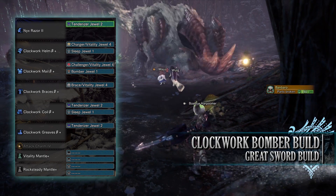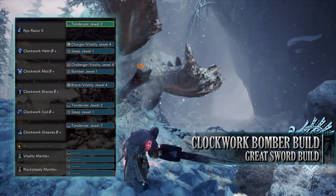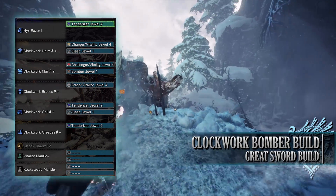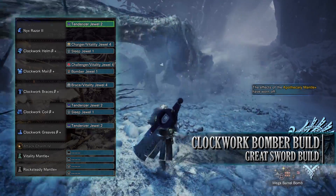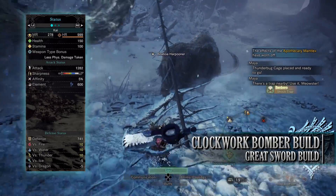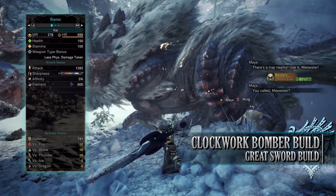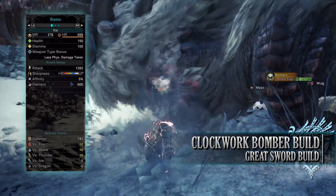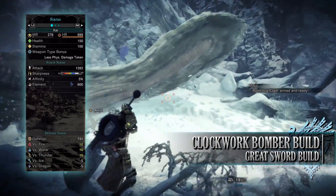I've then gone for Vitality Jewels to give us a maxed out Health Boost skill — one of these came with a Brace byproduct. I've then gone for a Charger Jewel to give us a little bit of Focus, Tenderizer Jewels for Weakness Exploit, a Challenger Jewel to increase our Agitator skill, and finally some Sleep Jewels to increase the sleep rating of this build. So if you've done what I've done here you should have a build with 150 health, 100 stamina, which will be 200 health when you're on a hunt. You'll have an Attack of 1282 with White Sharpness, and 5% Affinity which will be 55% Affinity when attacking tenderised monster weak points. You'll have a Sleep Rating of 600, and when it comes to your defence you're strong against Fire, Water and Thunder but weak to Ice and Dragon.